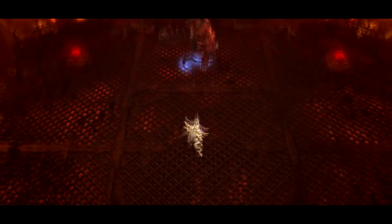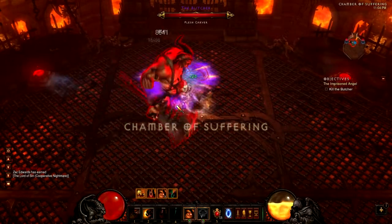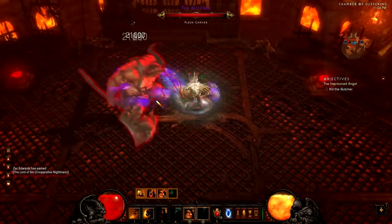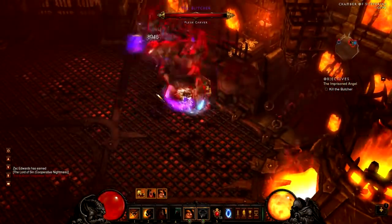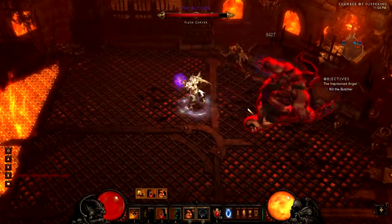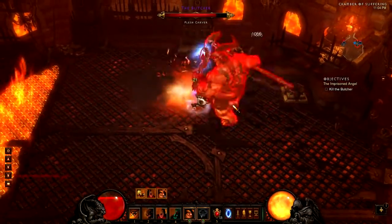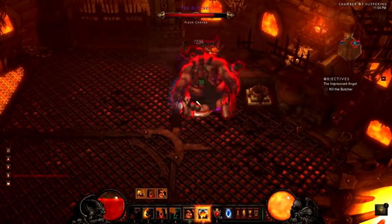My Barbarian is set up in a tanky tank fashion. Basically, I'm set up to just be able to take any kind of damage that they can deal. I can currently survive Act 2, all except Belisle. I can't kill Belisle because I don't do enough damage, but I'm doing well and that's really all I care about.